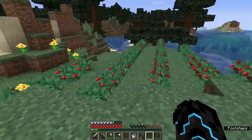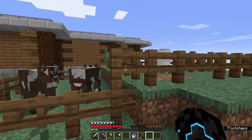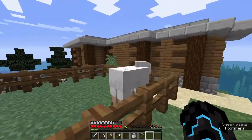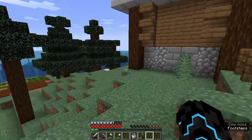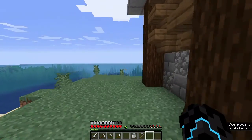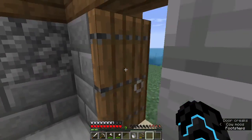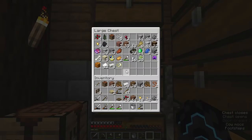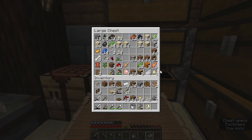We got ourselves some sweet berries, a wheat farm, some cows, and we'll get one more sheep between episodes. There is one last thing we need to do in this episode - can anybody guess what it is? I died for it, I almost died for it twice. That's right folks - the buried treasure map! It is so close, so we are most definitely going to go grab that.